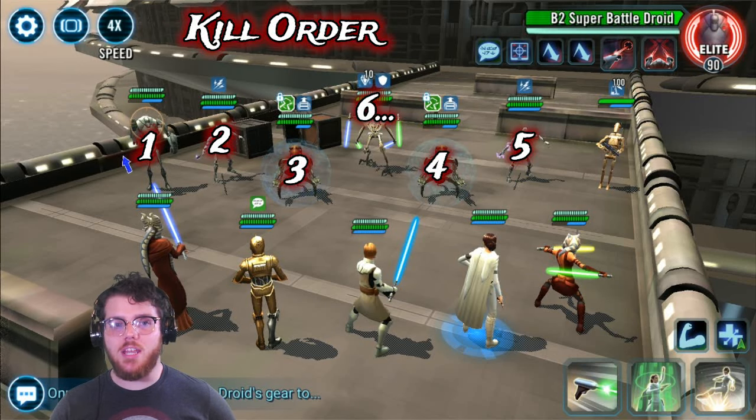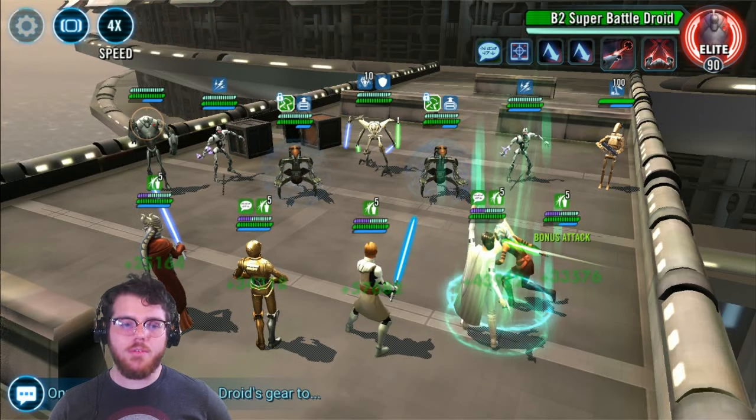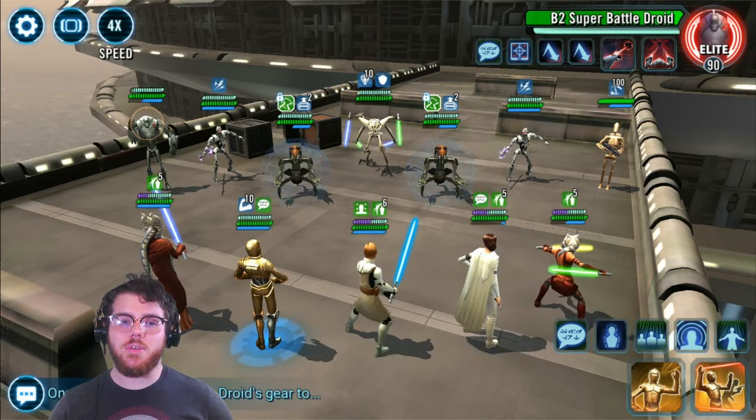Our first goal is to kill B2. We open up with Padme's middle move — her cunning move — making sure you're targeting B2 so that everybody gets protection up.